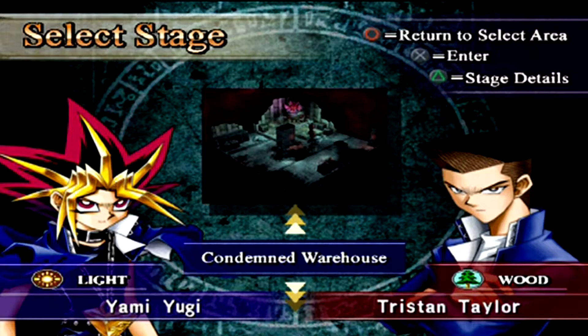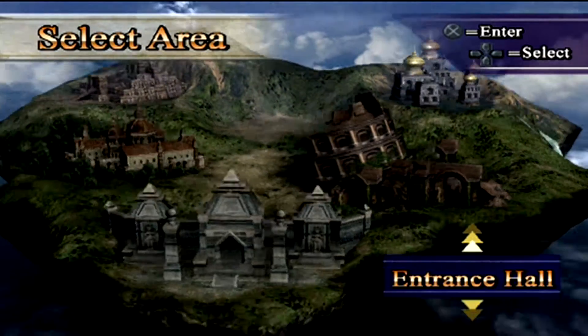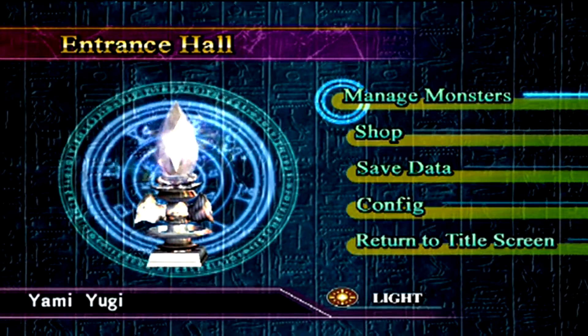Okay, so it's Tristan next, and he's got wood capsules. I'm going to put them in my capsule management thing — I don't know what it's called. Oh, it's just Manage Monsters — okay, sick.